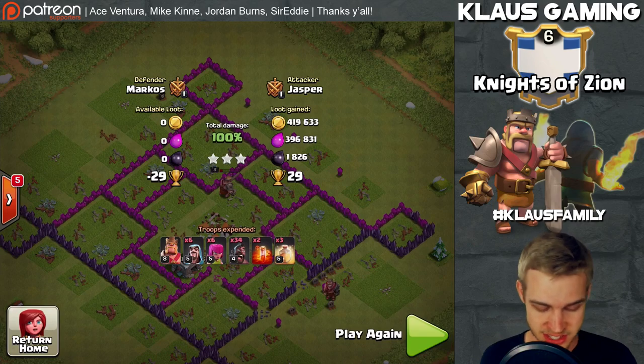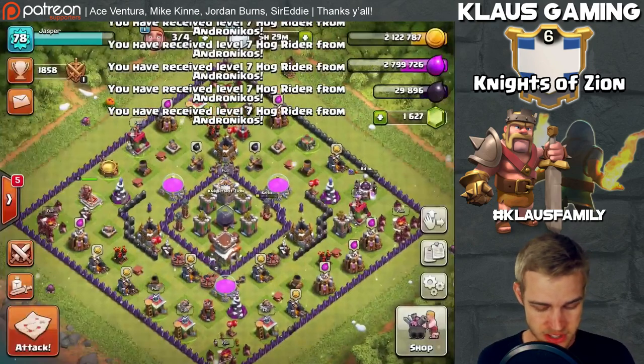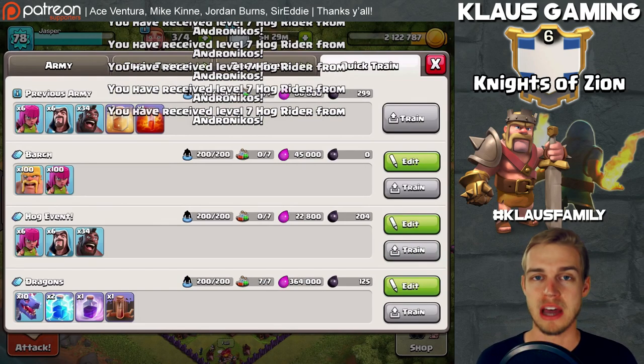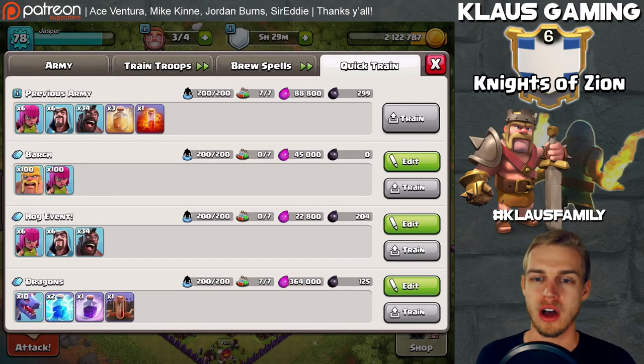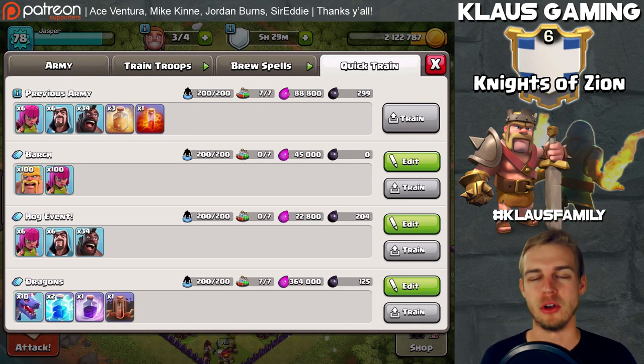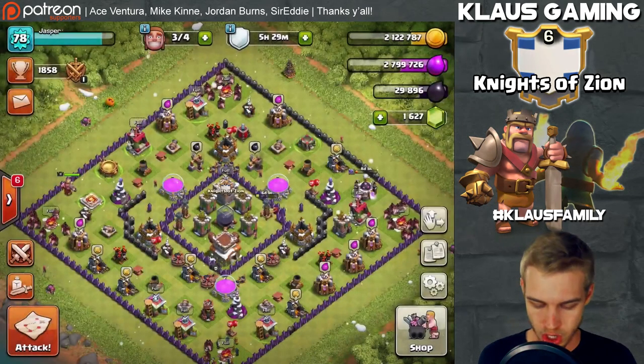The cost is amazing - if we go into the army and look at quick train, the hog event army is 34 hogs, six wizards, six archers. That's it - costs 204 dark elixir and 22,000 elixir, but with the heal spells it ends up costing about 88,000 elixir, which is still very manageable. I love this strategy, it's amazing.